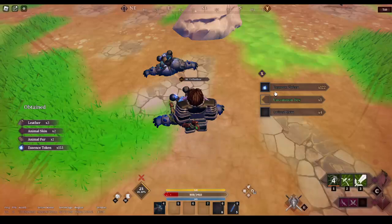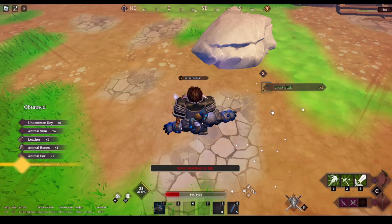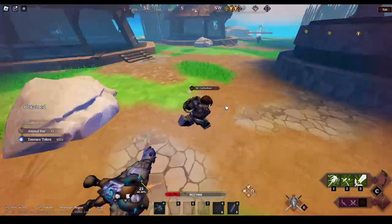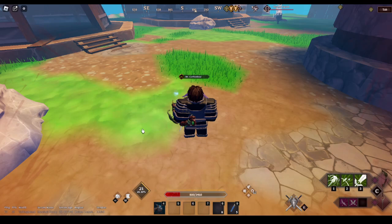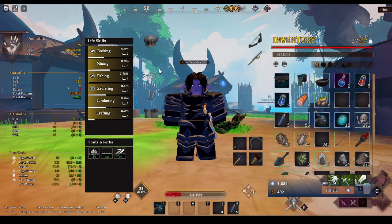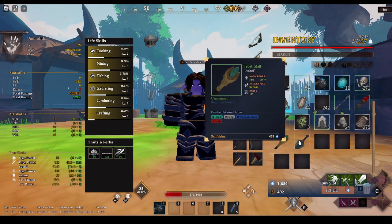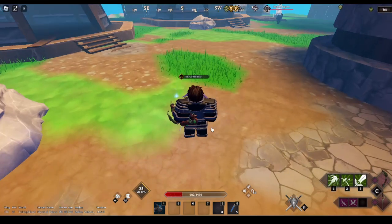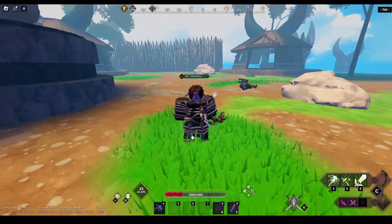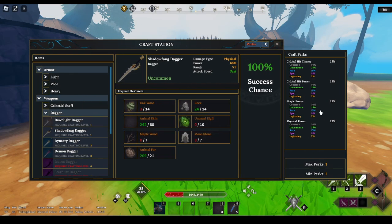This is also a fair way to get other random materials like uncommon keys. At some point you have to forge your items — it's the best way to get bonuses like the luck bonus on my armor. I have another chest piece but I'm not using it here; it has a health bonus. Items that weren't crafted don't have bonuses, but if you craft one they give bonuses and perks. If you don't know what the perks are, go to the forge list and it's right there — it tells you all the perks.